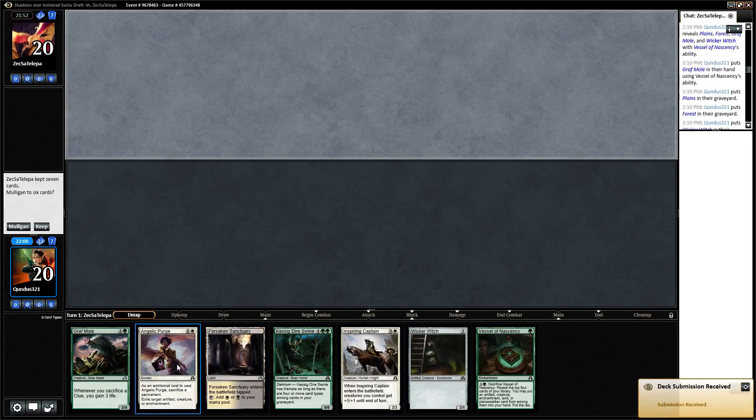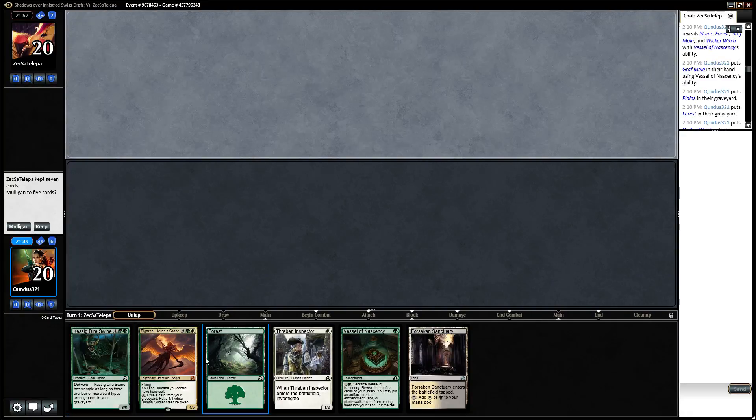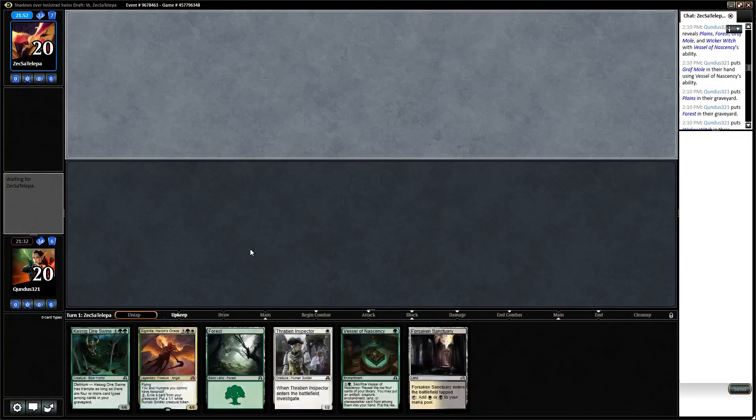We have no land — well, we have one Forsaken Sanctuary, but that's not going to do us any good at all, so unfortunately we have to mulligan that. We will keep this one. That one comes into play tapped, but we do have a Forest. Thraben will get us a clue so we can hopefully draw into more land. We do have two of our big drops here. Vessel and Thraben will hopefully get us some more land.